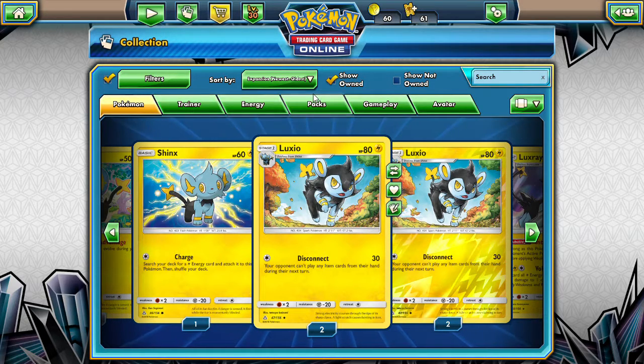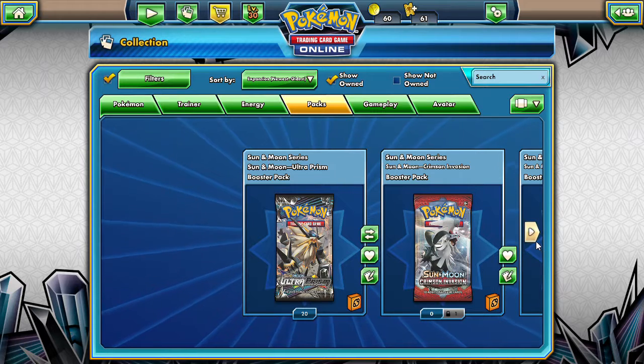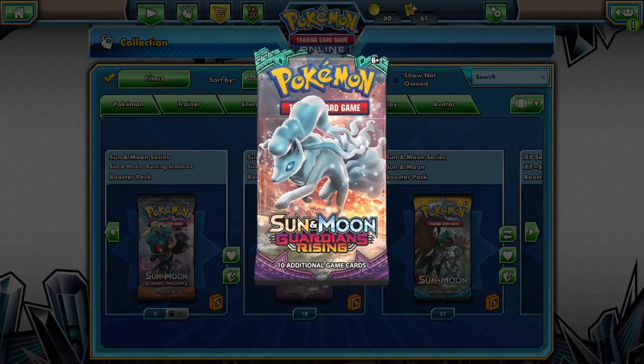But today, what do we want to do? We want to open up some packs. We have 20 Ultra Prism packs, 19 Guardian's Rising packs, and 21 Sun and Moon packs. Let's get started with Guardian's Rising, then some Ultra Prism, and finish strong with Sun and Moon. Maybe we can look for some Lele's with Guardian's Rising and some Ultra Ball with Sun and Moon. We're just hoping for some good stuff.